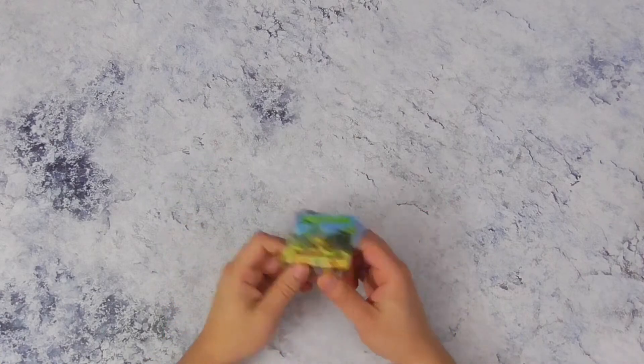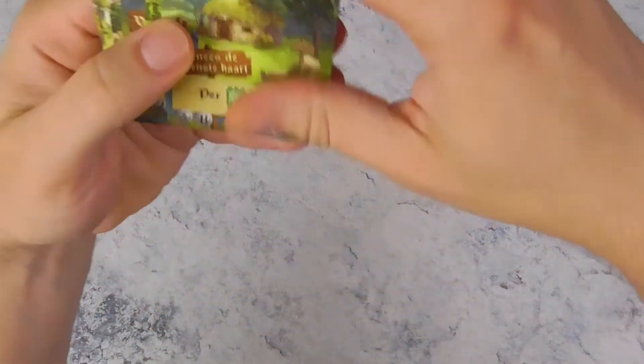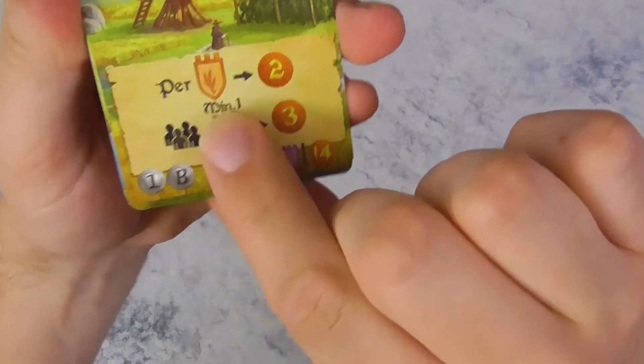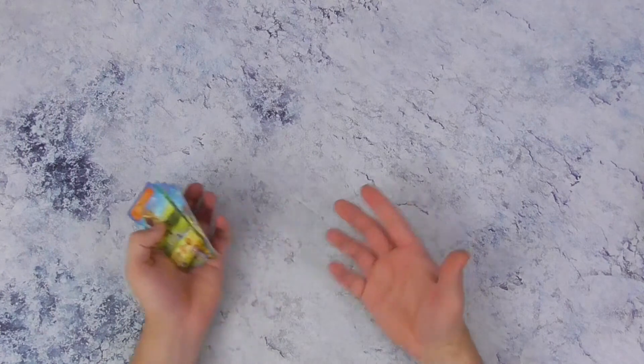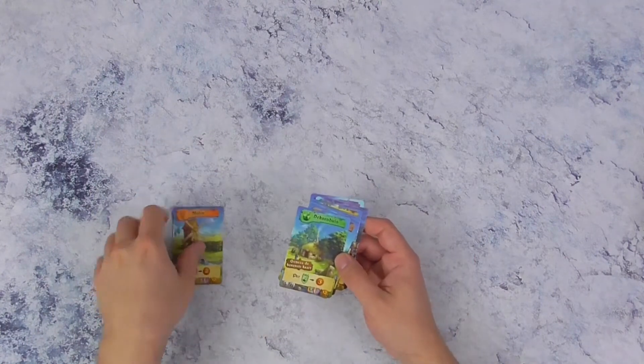Om Majesty op te stellen gaat iedere speler een set aan kaarten nodig hebben met alle nummertjes van 1 tot en met 8. Iedere kaart heeft ook een B-kant en een A-kant. Voor het eerste spel wordt de A-kant aangeraden. Je kan daarna ook eens met de B-kant gaan spelen, en je kan ook gaan combineren naar hartelust.